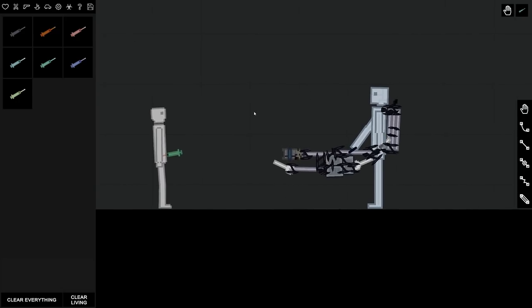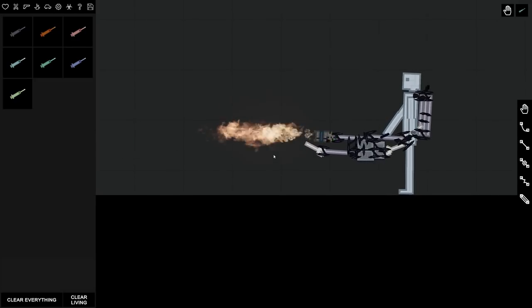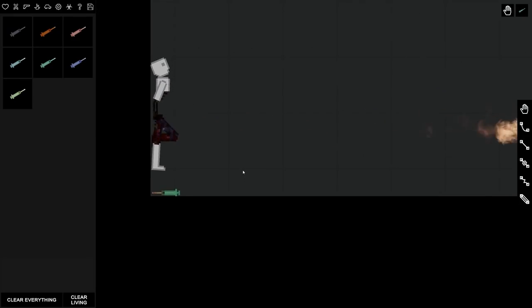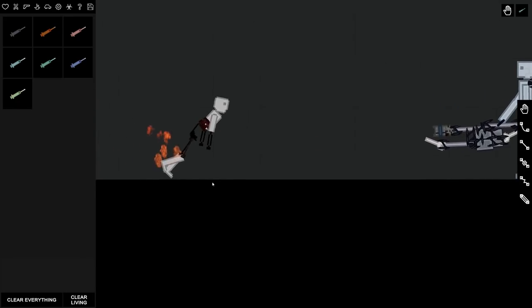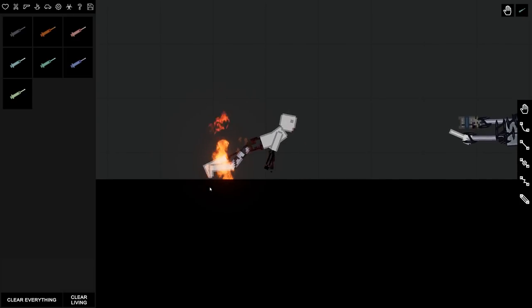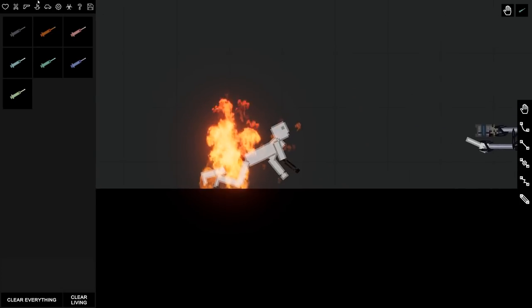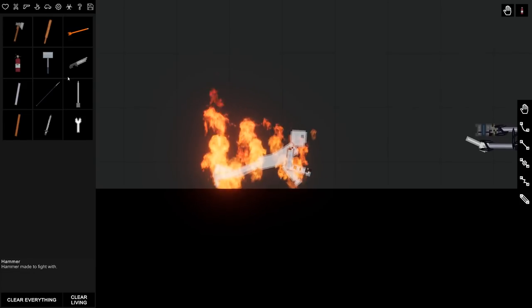You're probably wondering why I have an android with a flamethrower on the right side — there's a good reason. That doesn't work quite like I thought it was going to. He must still have the life serum in him, so he's on fire.